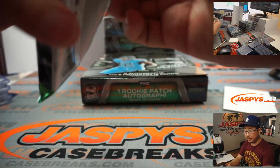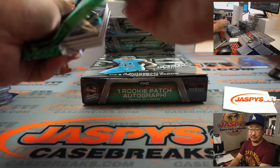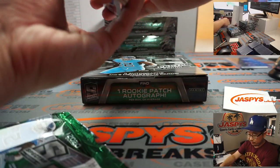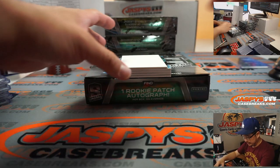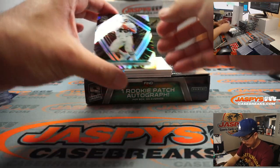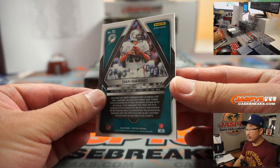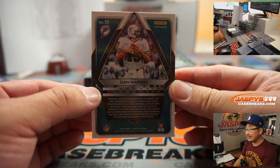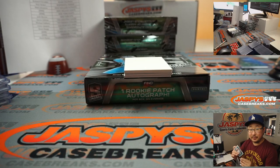Are these 6-box breaks and not 4? Because the case is 12. No, the case is 8, so they're 4-box half-case breaks — it's 4 and 4 on each side. There's Dan the Man Marino, 16 out of 75 — Richard with the Dolphins.